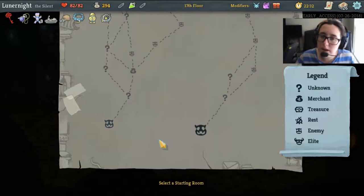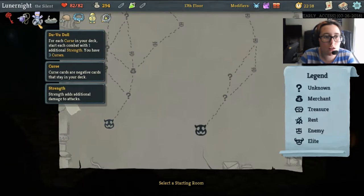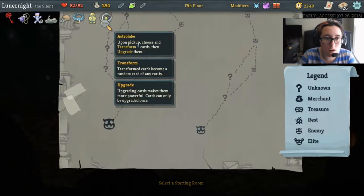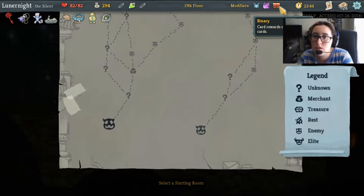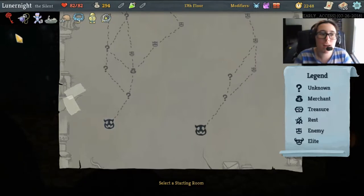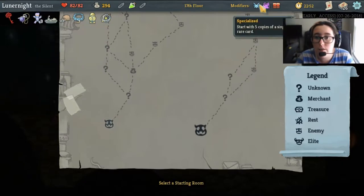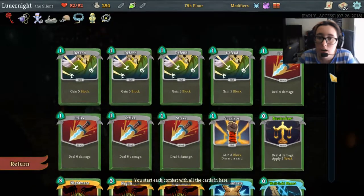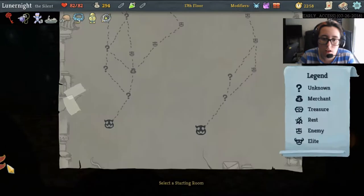Hello friends, my name is Internight, welcome back to Slay the Spire. We are on floor 2 of the daily climb for July 29th. We've got a couple of modifiers: a card reward only contains 2 cards, whenever I defeat a boss I become cursed, and I get these starting relics. I start with 5 copies of a single rare card. We've got this deck.